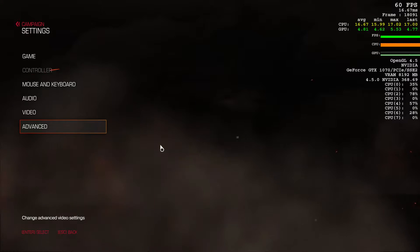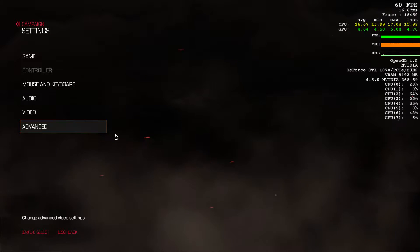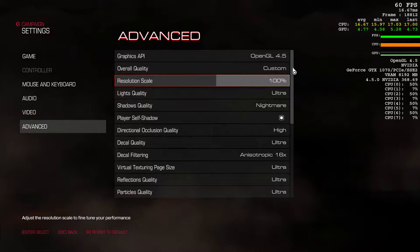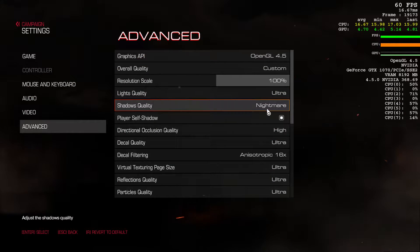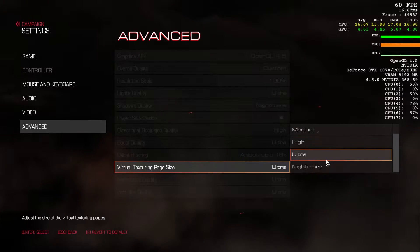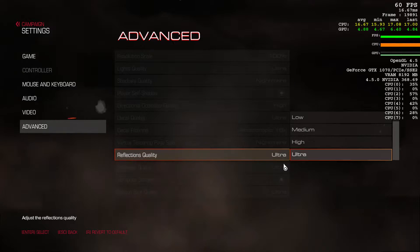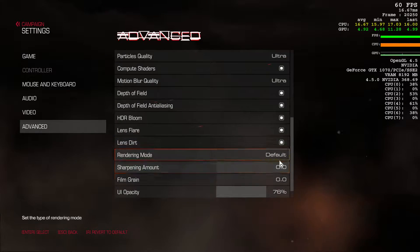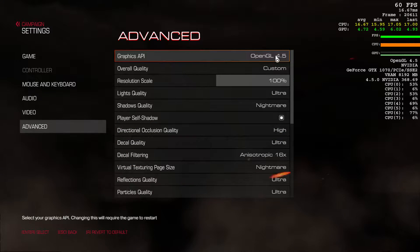So as you can see we've got some juicy details going on at the top right. At the moment I'm just idle on the options. I'm going to go in and just make sure I've actually got Nightmare Ultra Nightmare graphic options enabled. There's only a couple of options that actually have this particular setting, so we've got Shadows at Nightmare. So we are pretty much on Ultra Nightmare settings.